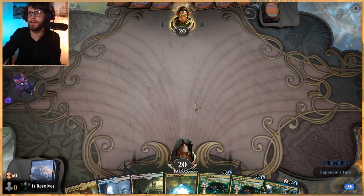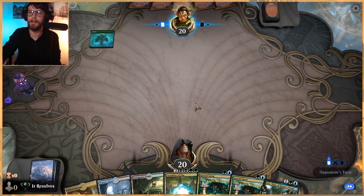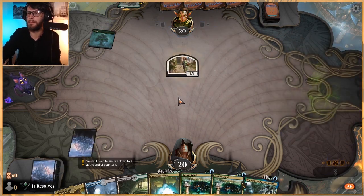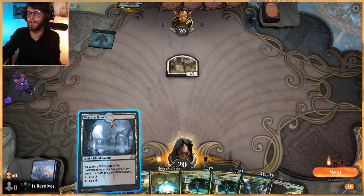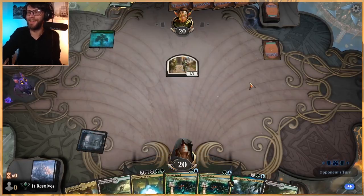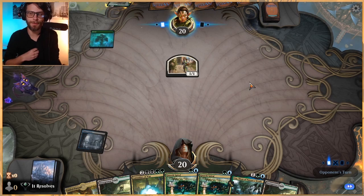Nissa Who Shakes the World - very, very good. I always underestimate Nissa just because she's obviously good, there's no doubt about that, I just always forget how good. Because she comes in, she starts ramping you, and it's just like - you just ramp like crazy and start dropping 3/3s for free. Pretty good.